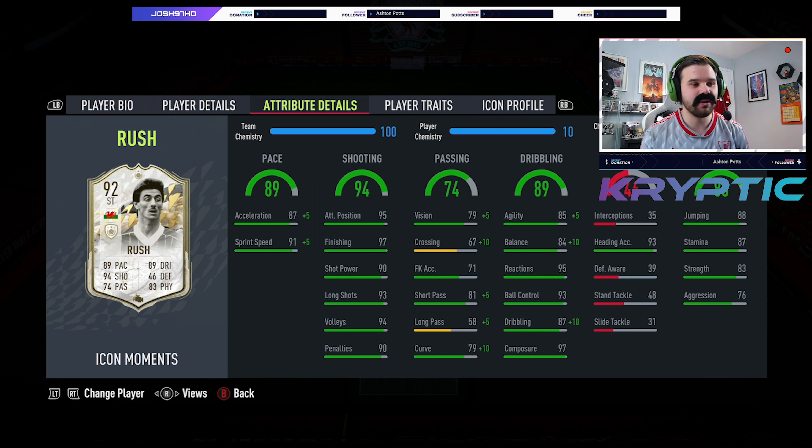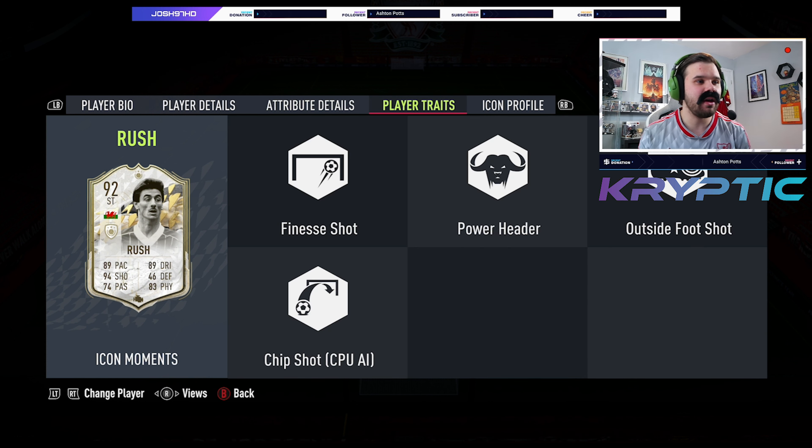His short passing of 81 is great. Long passing is a bit poor but you don't really need it for a striker. His dribbling — agility and balance could be a bit better, and so could his dribbling for a Prime Moments card. But 97 composure is unreal, 93 ball control, 95 reactions. He can win headers with 93 heading accuracy and 88 jumping. Stamina of 87 means he can last all game, and he's got decent strength and aggression at 83 and 76.